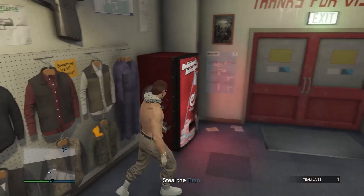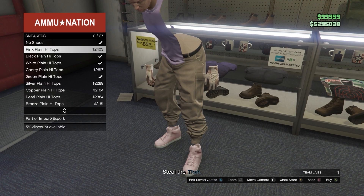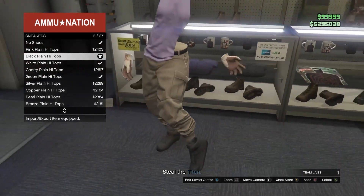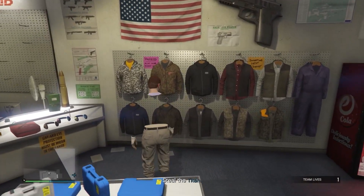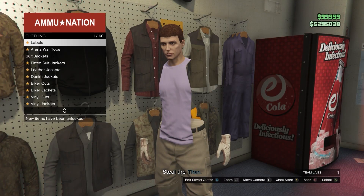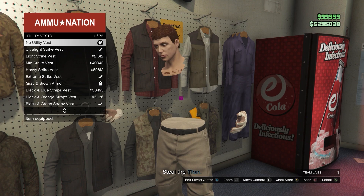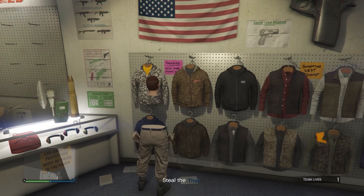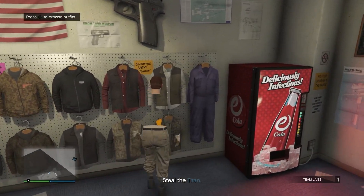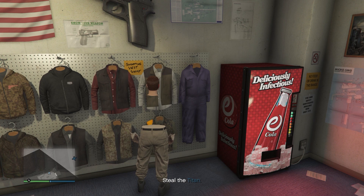Next, go to the shoe section and equip any pair of shoes — you'll see the invisible torso appear, though there may be a bit of shirt still showing. To fix this, come back to the top section, go into the utility vest, equip the second one, then equip none. Now you'll see the invisible torso clearly. Go back to the outfit section and save this as an outfit — the invisible body is now here.